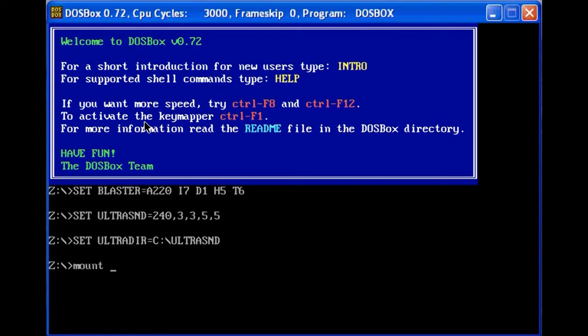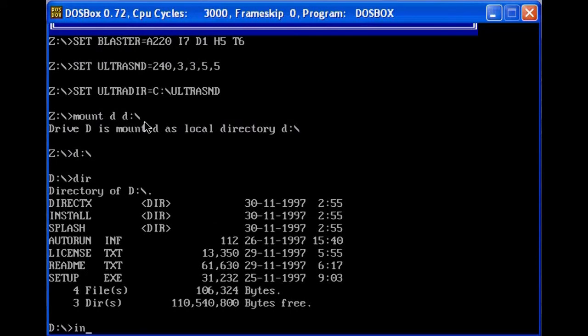First, type Mount D D:\ and then D:\ again. Then type DIR, find install, type install, and that's that.